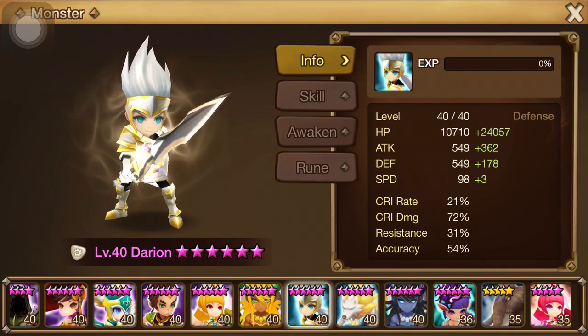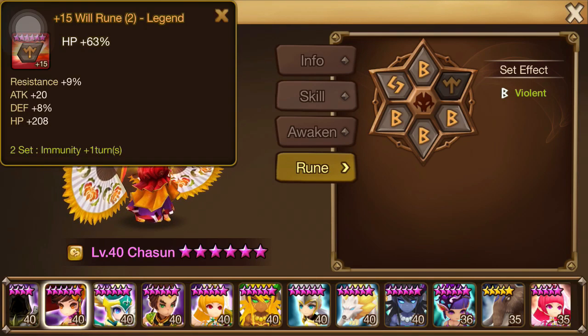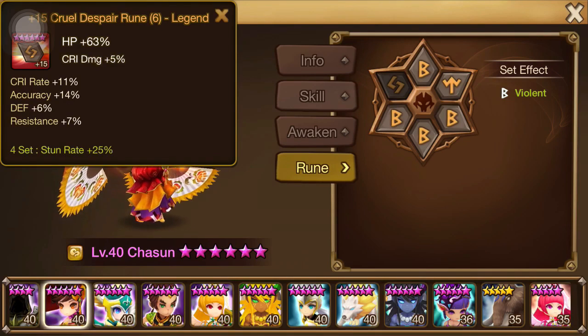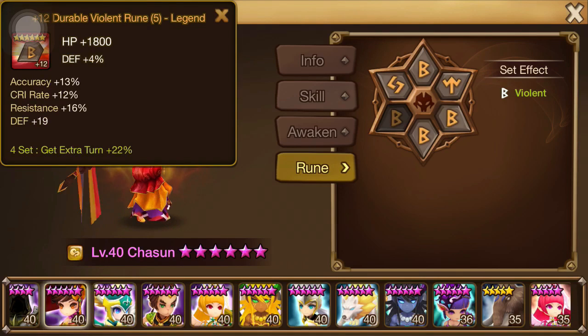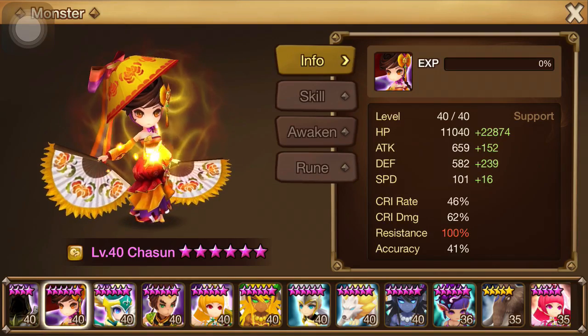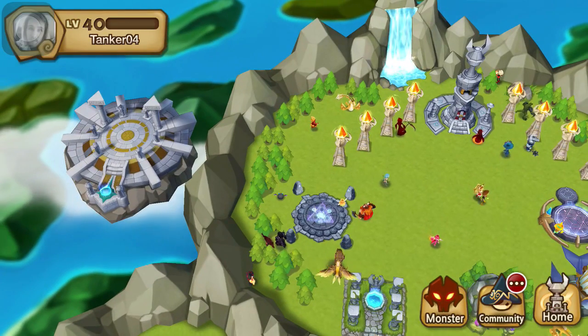We looked at everybody but Jasoon — Jasoon at 100% resistance, so I'll have a hard time landing some debuffs on her, but that's alright, we should do pretty darn well. Stats are really good, nice sub stats here — there are some double-digit sub stats across the board, looking good. That'll be a nice one to go against, let's see how we do.